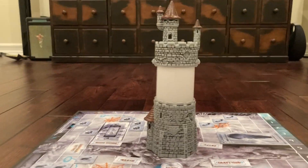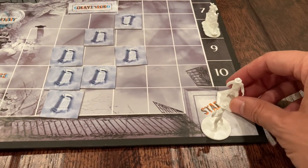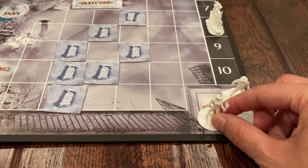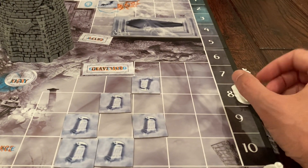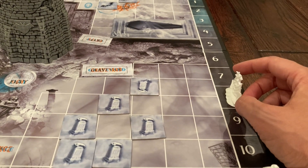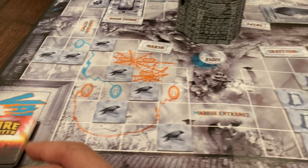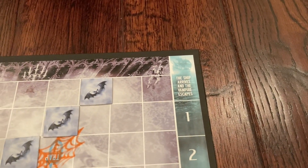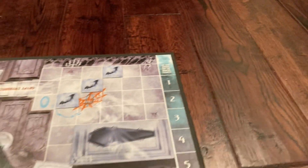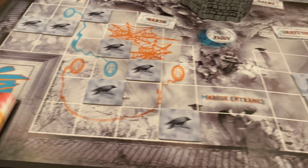We've got the tower here and the player characters — I will be this Indiana Jones clone and my daughter will be this female adventurer with a torch. We've got the ship here set on icon round eight, as this is for a two-player game. Four players goes down to ten, three players you set it at nine. Depending on what the cards show, you move the ship, and if the ship gets all the way to the top before you encounter the vampire, the vampire escapes.